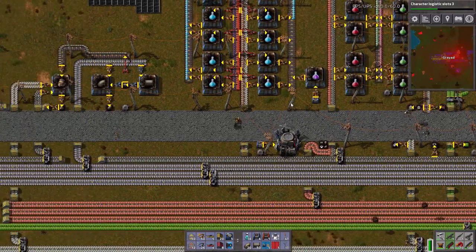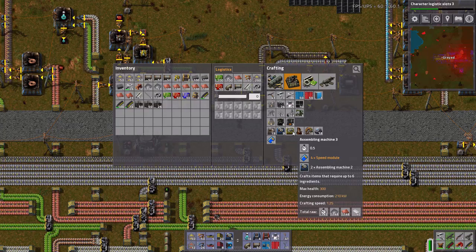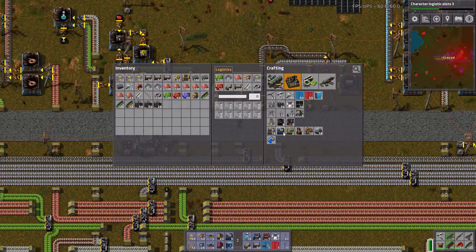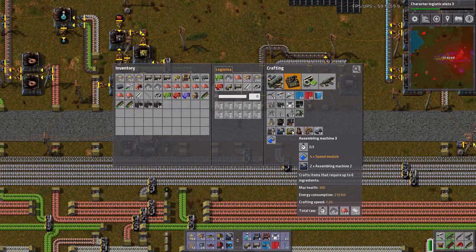Welcome back to Factorio. We finally have Assembly Machine 3s. They have a crafting speed of 1.25 and a slightly larger energy consumption, but they're faster. That's the best part.